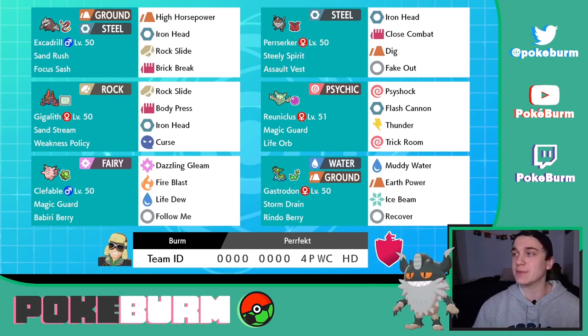What else goes with steel types? How about Sandstorm? And what goes with Excadrill? Sandstorm. Did I want to go with Tyranitar? No, I want it to be original. So we're going to run Gigalith, and similar to some of the teams I've been running elsewhere on my channel, this is like a Trick Room team with one very fast Pokémon.